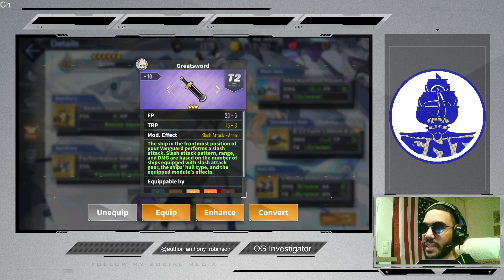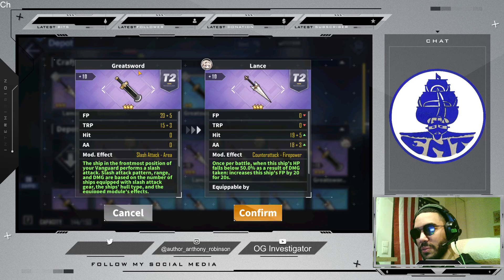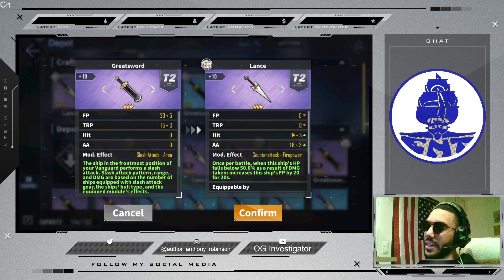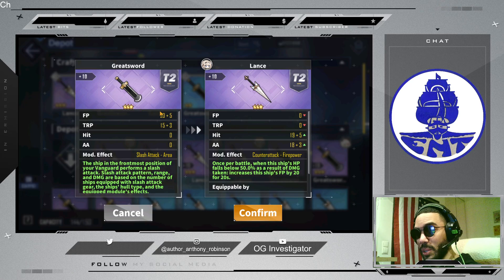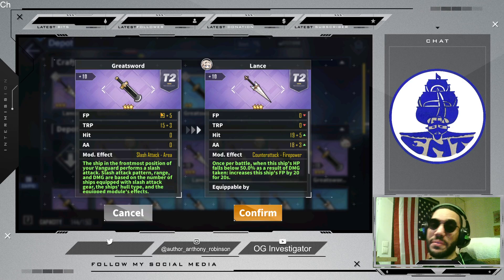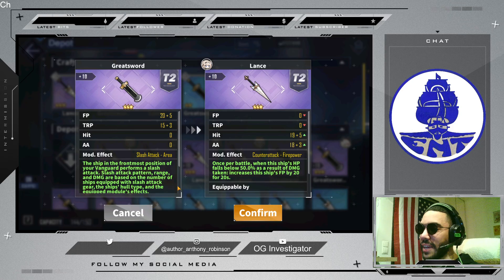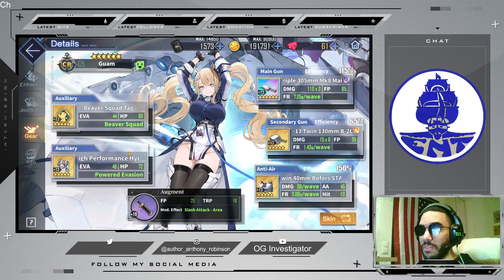With Guam, you can choose between either the Lance or the Greatsword for her augment. She already has the best accuracy out of the large cruisers, and AA is something she has in such abundance she doesn't really need to add more. On the other hand, she always benefits from firepower, but she has no torpedo, so torpedo delivers absolutely nothing to her. The real question is which do you need more — the accuracy from the Lance or the firepower from the Greatsword? I believe firepower, since she has a skill that even boosts her accuracy, so she is well-stocked. Increasing her firepower will absolutely deliver more damage.